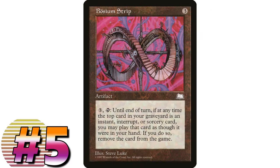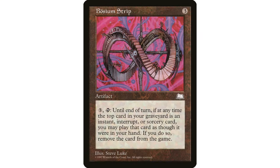Coming in at number five is Bosium Strip - another very unique card. It's a three-mana artifact: pay three and tap, and until end of turn you may cast instant and sorcery spells from the top of your graveyard. If a spell cast this way would be put into a graveyard, exile it instead. I'll also be mentioning cards in this series that reference the order of your graveyard, which used to matter more in Magic.